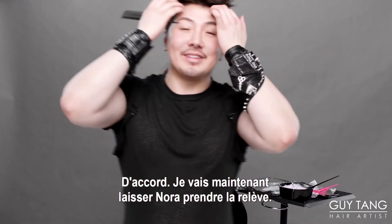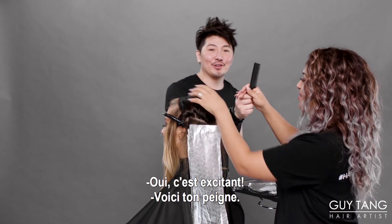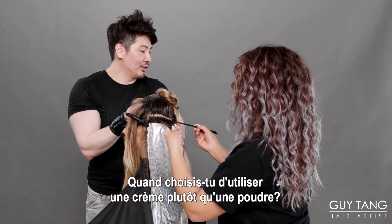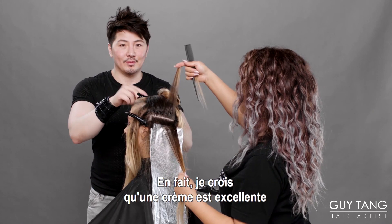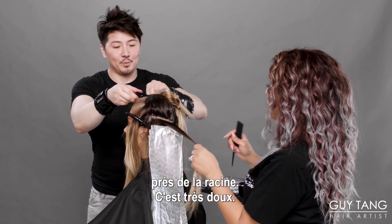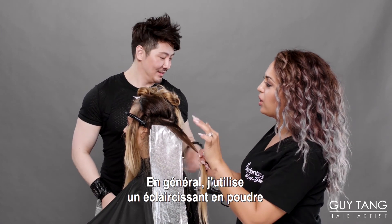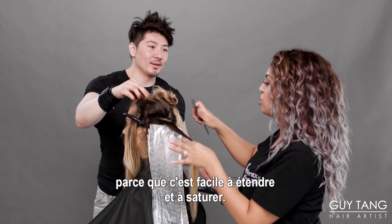So I'm going to have Nora take over. Nora, tell me when you decide to use the cream versus the powder. Well, I think cream is really good for global lightening, and if you're doing a touch-up on the roots it's very gentle. I also like it for backcombing if I'm doing finer hair. Overall, I really like to use powder lightener for backcombing techniques because of the spreadability and the saturation.